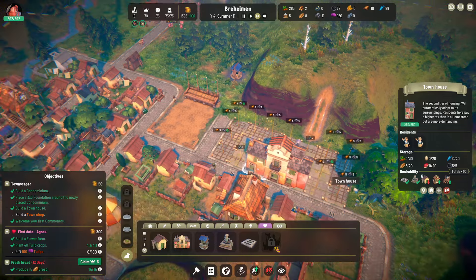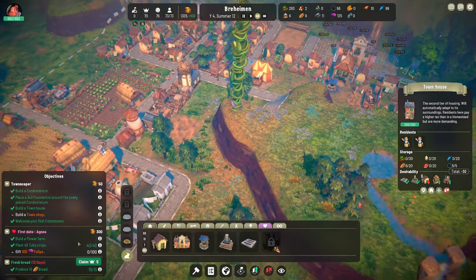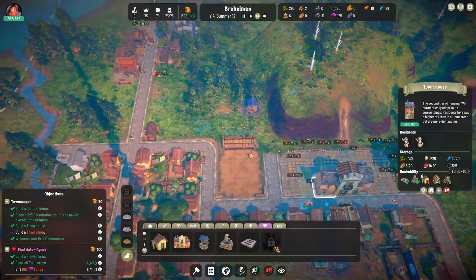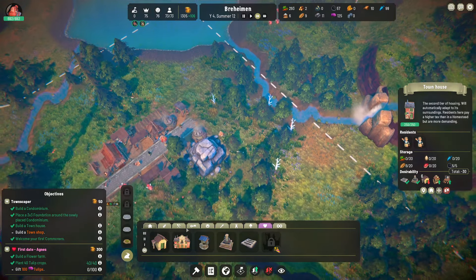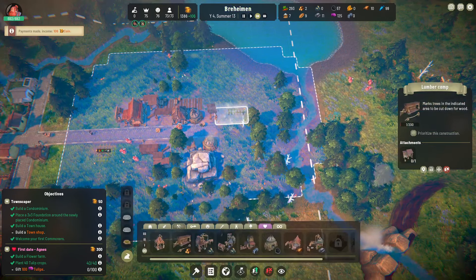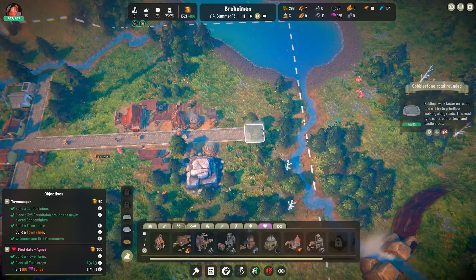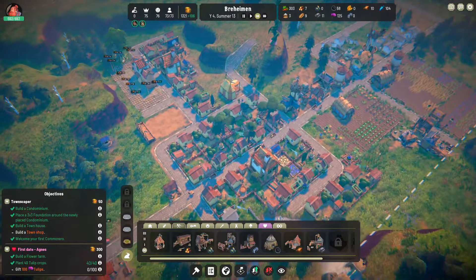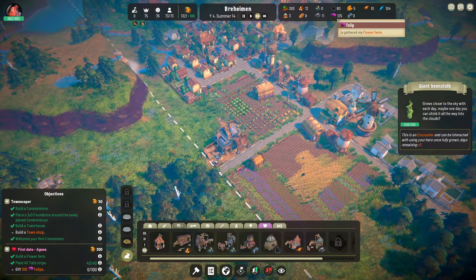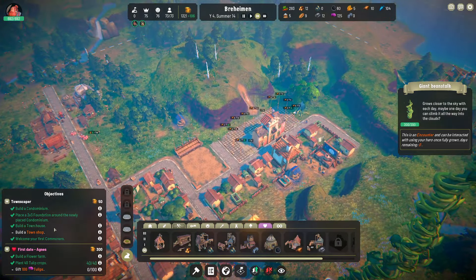So now we have four commoners — these are peasants and these are commoners. The move plan is in progress. I think we should get another lumber camp going before I forget, so let's throw that down here and build the forester as well. Extend the road like that. Next time we will definitely explore the giant beanstalk, hopefully we'll get enough flowers — oh wait, we have enough flowers! Definitely go on our first date with Agnes, and maybe knock out this townscaper quest as we build more planks.